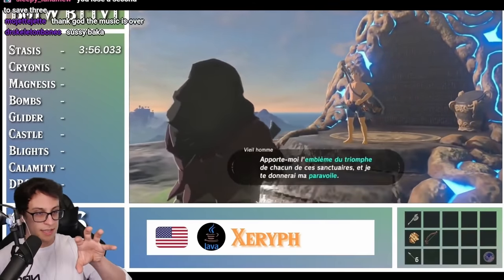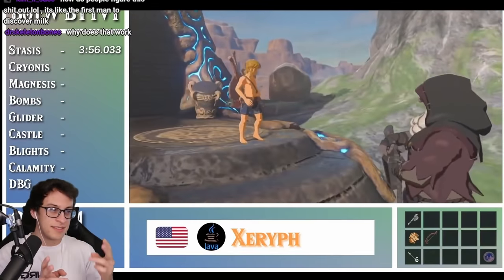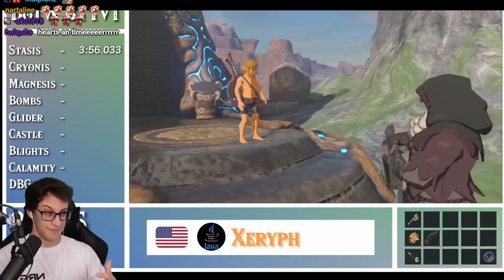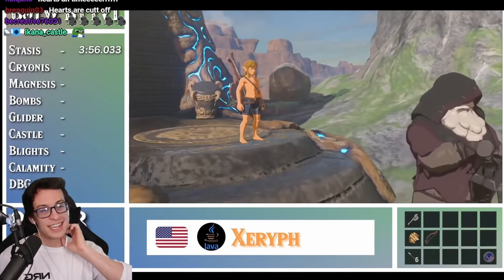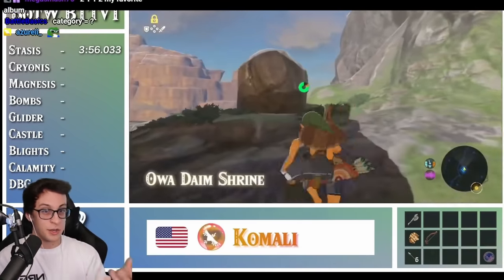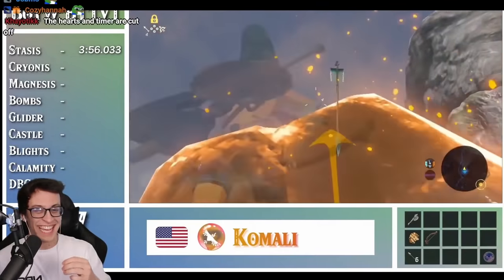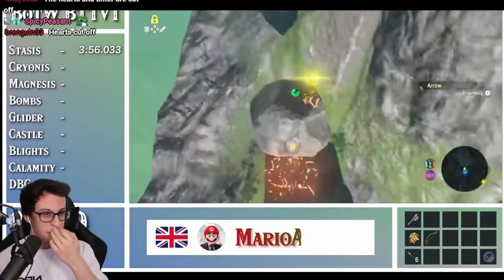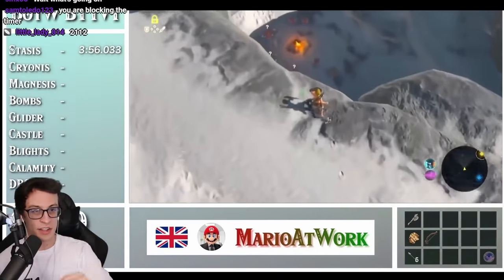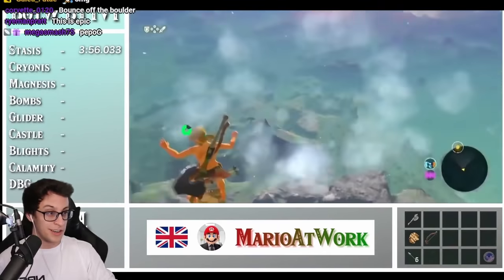What's going to happen next is Link is going to head over to the boulder here and do a Stasis Boulder Hop. It's actually really cool because right now we are at Stasis and the next area is Cryonis. So you want to Stasis and then use that to jump up the boulder and get there. This is called a Bullet Time Bounce — which by the way, in this theoretical time, there's stupid RNG right there.